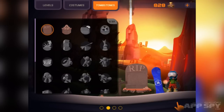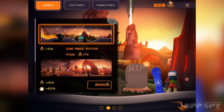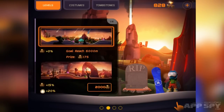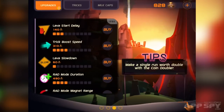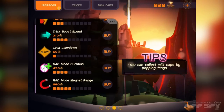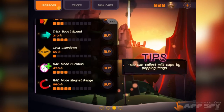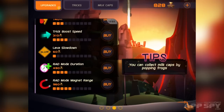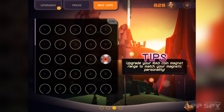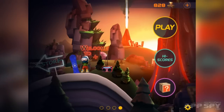I've got different tombstones — so when you land and you're dead, basically, you can have a different tombstone. There are different levels. You swipe through these menus. There are also upgrades that you can get, so I can delay the lava start. I can get a boosted Rad mode magnet range, which basically pulls in the coins when you're in Rad mode. You can also see which tricks you've got, and then there are milk caps to collect — you get these by squishing frogs.